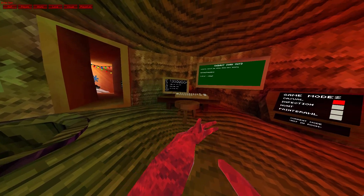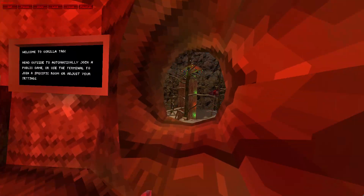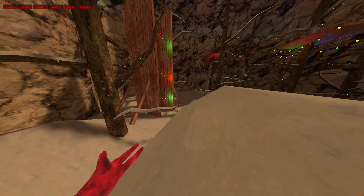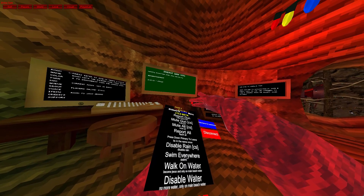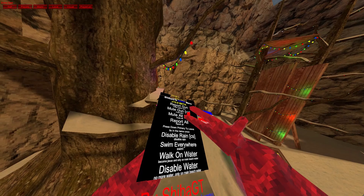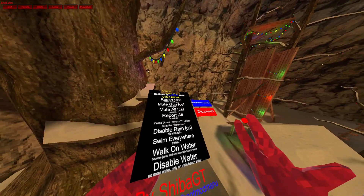Disable network triggers — so if I go over here... yeah, not currently connected to the room. Okay, that's what it should say. Next on the menu is report gun, mute gun, report all — reporting everyone obviously — mute all, you mute everybody.